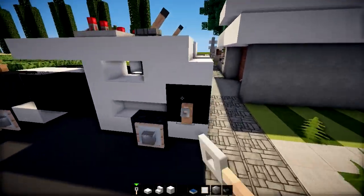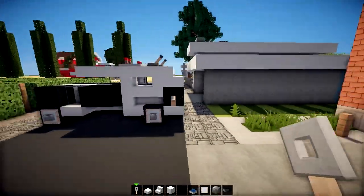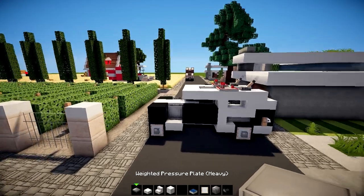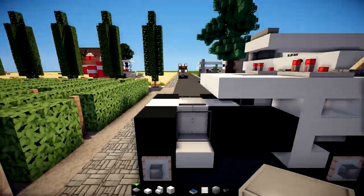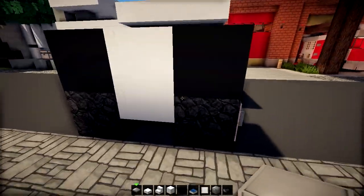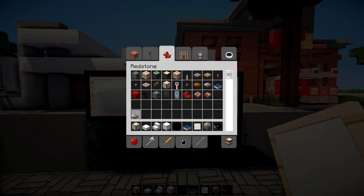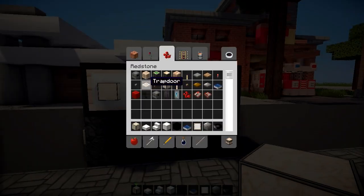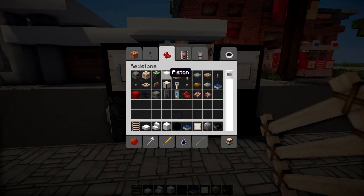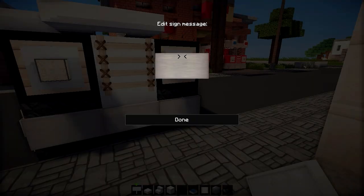I'm gonna add a tripwire hook on this side, and a tripwire hook on this side, just for the looks of it. On the front, I'm gonna use a weighted pressure plate, which kind of resembles maybe an engine or just a hood of a car. On the front — item frame with a redstone lamp in both of them. As a little grill, let's just use a ladder. And as a little front piece — I don't know what you call it in English, but you know what I mean.